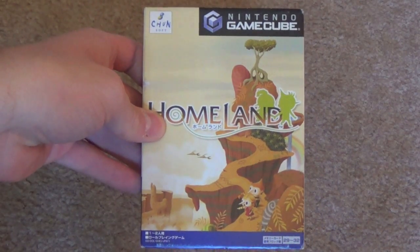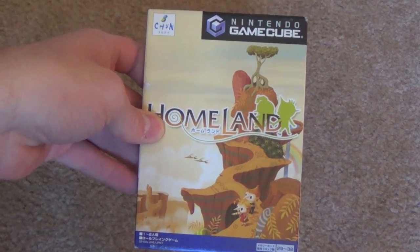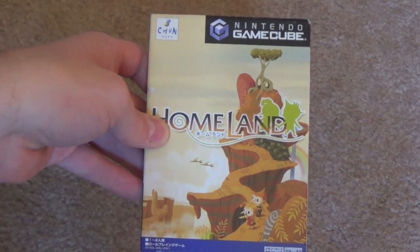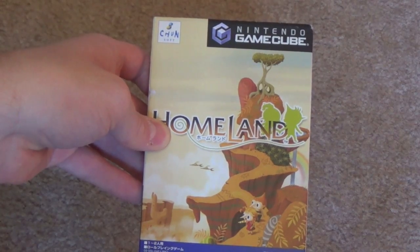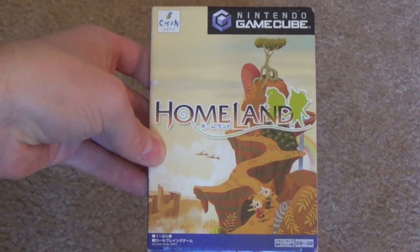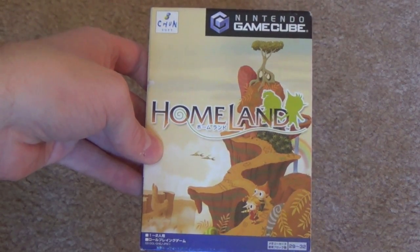Here we have Homeland on the GameCube, which was only released in Japan. I really like this sort of Dr. Seuss-esque landscape with the earth tone colors and these little children exploring on the cover. Maybe I can't really articulate why I like this so much, but I think just everything comes together really nicely on this cover.